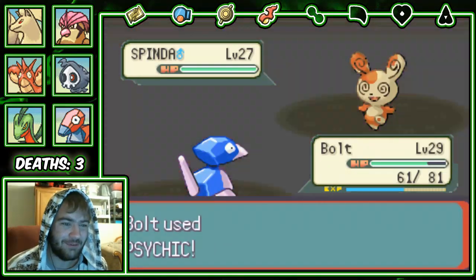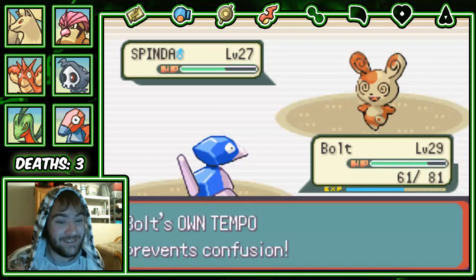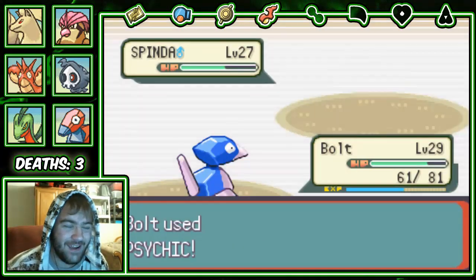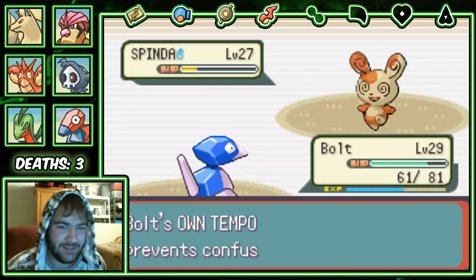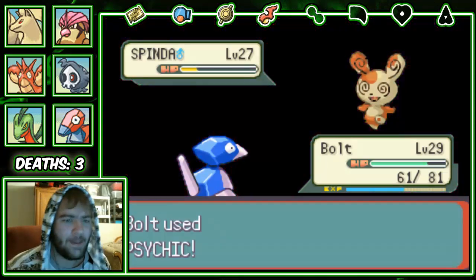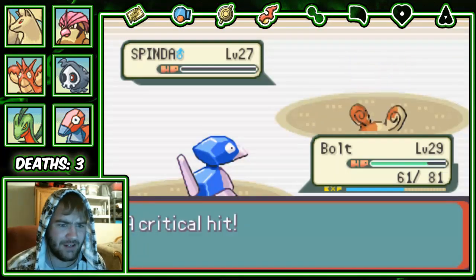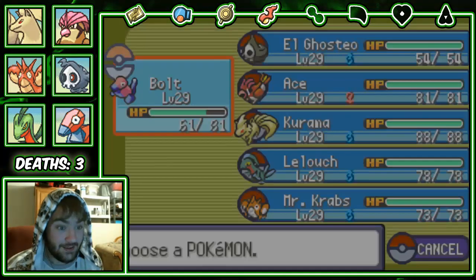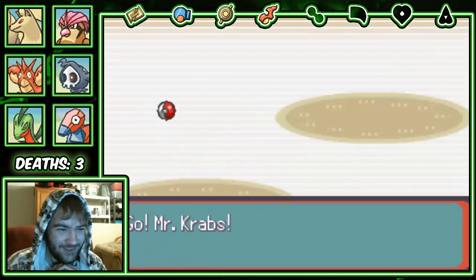Here comes the first recovery item. So far so good. Porygon tracing Own Tempo and preventing the Teeter Dance is just wow. Stop going for Teeter Dance! Does Norman's Spinda always have the same design? I know Spinda has like seven million different designs — and that's not even exaggerating, I think that's actually the number. Okay, up next is Slaking. This is the moment I've been waiting for — oh this is gonna feel so good.